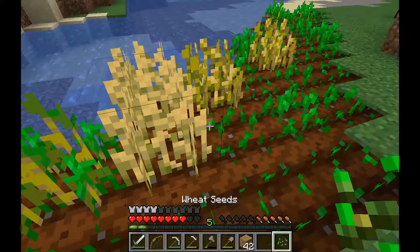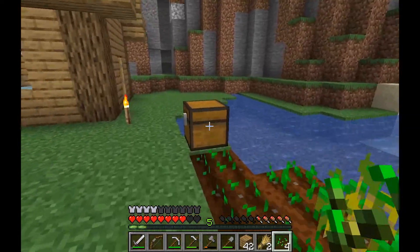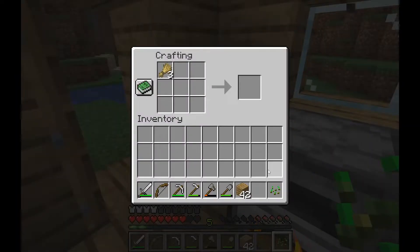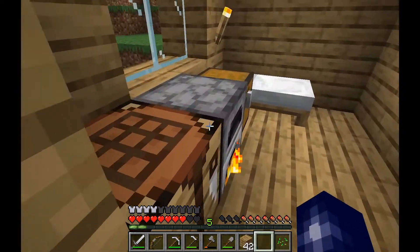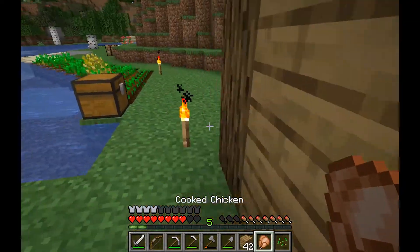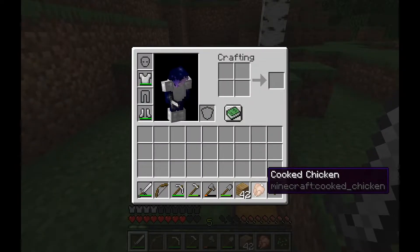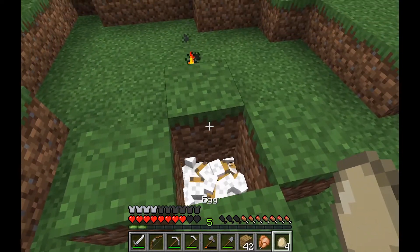We have some wheat to collect — there we go. Put this away, keep one. We have 3 now, so we can make some bread — I mean bread, what am I saying? So we have even more food. And then we'll save this chicken until we have a little bit less food, because I don't know how much food a chicken gives. 4 more eggs.